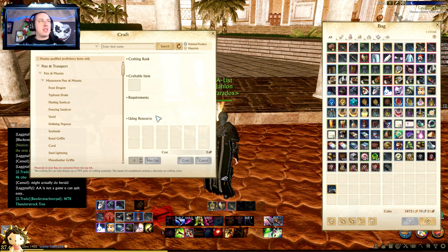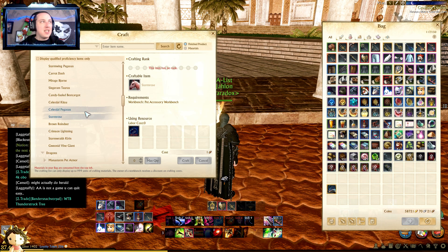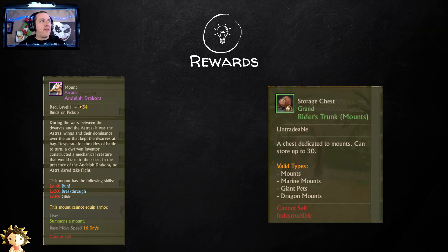Here is the Pet Accessory Bench and here are the Manastorm Crystal crafted mounts. You'll notice they are in a random order, so make sure you scroll all the way down looking for the one you want. There's a previous guide out there that has some mistakes — it says Carrot Wings is the mount required, but it's actually Carrot Dash. I totally revamped the chart to make sure it's right — painstakingly, I might add, it took a while.